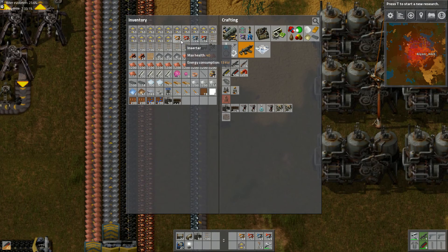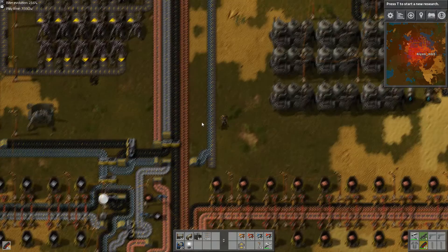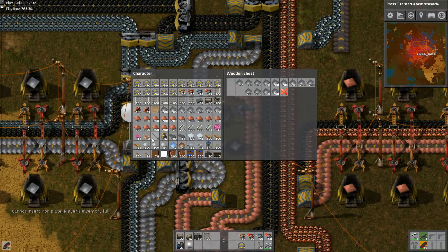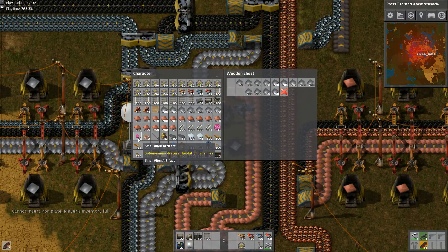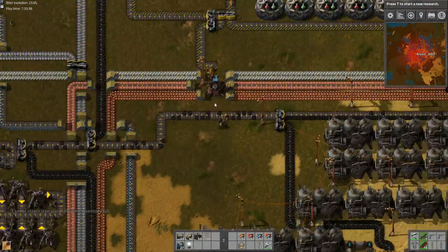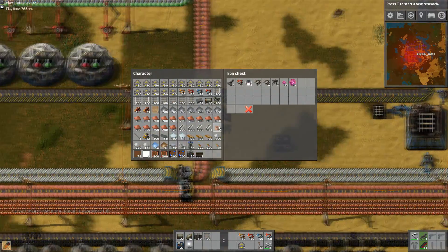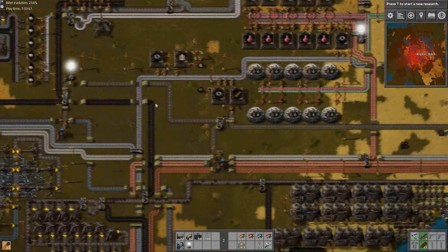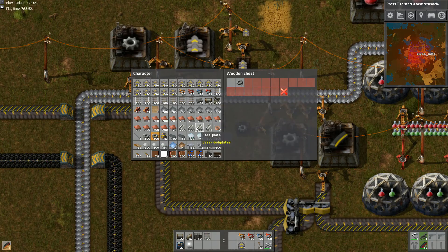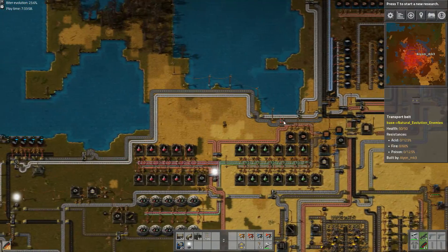I've got all the bits I might need. That should be more than enough rails. So just grab a whole load of iron plates and then head off into the great wild unknown. Let's dump my alien artifacts as well because I don't need to be carrying them - I'll probably pick up some more sooner or later. Grab some cogs because I'm going to need them at some point. That should be plenty, and now I should be ready to wander off.